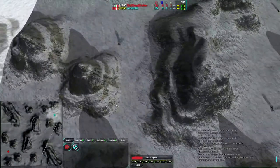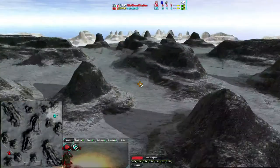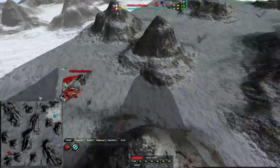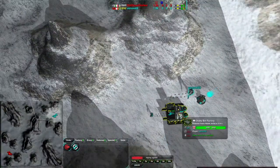Frozen Planet is a very, very hilly map. It's a map where you really want to use spiders. I've seen spiders work well, I've seen gunships work well, and spiders are exactly what Old Ghost Stalker is going for, while Cloakies are more Venom's style.